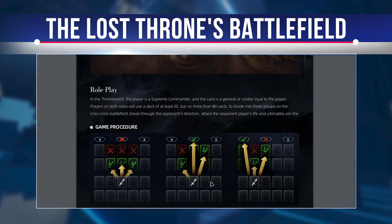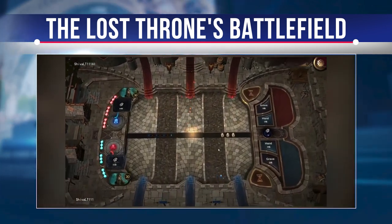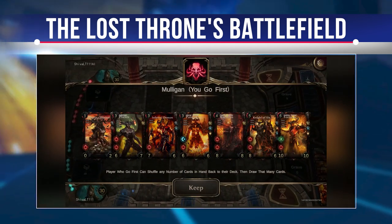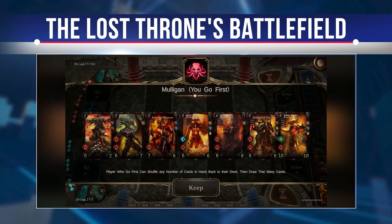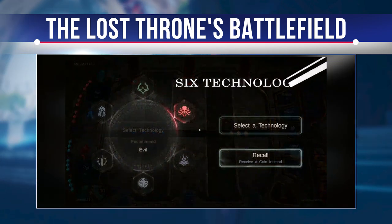On the left side of the battlefield is a resource bar of mana crystals. Next to the mana crystals is a technology circle. Each block in the circle indicates that the player has the corresponding color technology. Below the technology circle is the player's avatar, health, and deck. Health is displayed in the bottom right corner of the avatar.